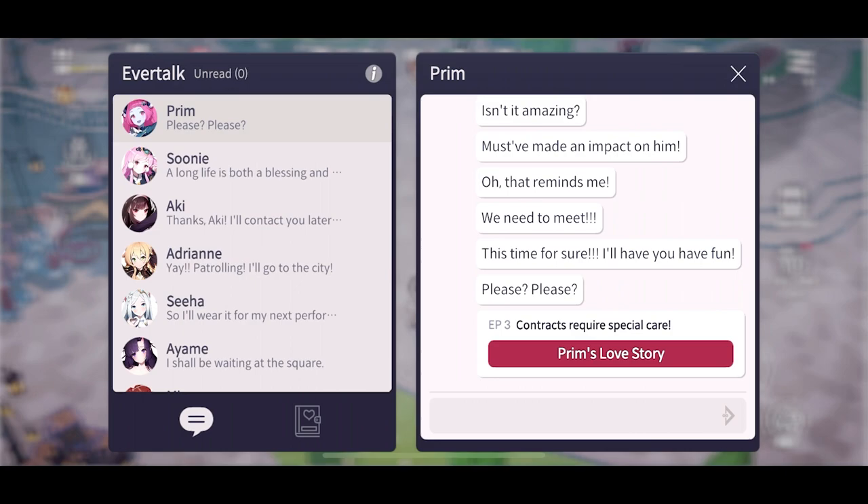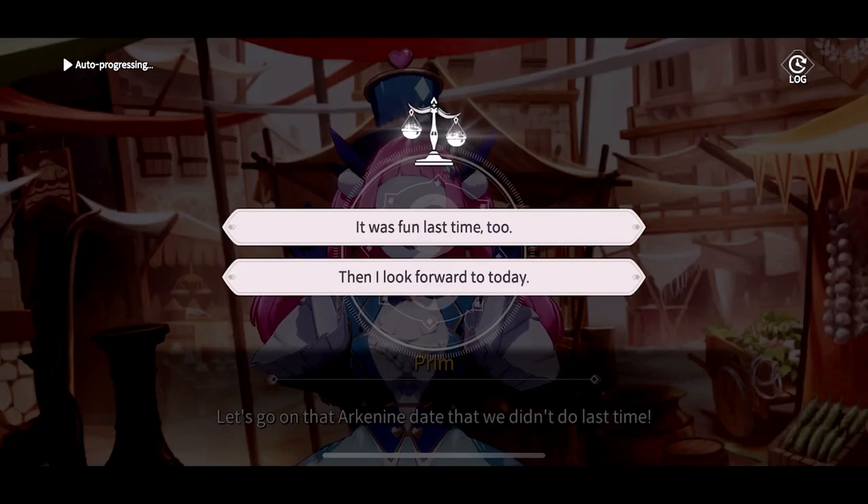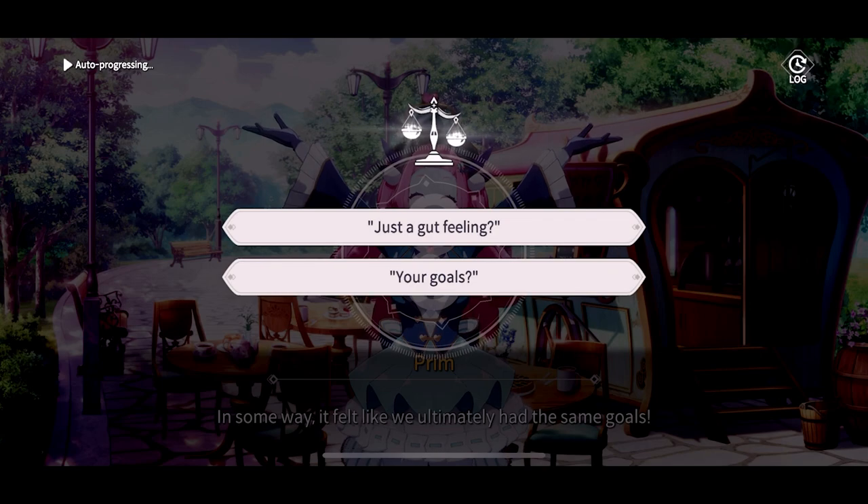The third story has two required correct responses. First choose 'then I look forward to today,' and then choose 'your goals.'